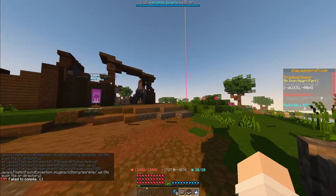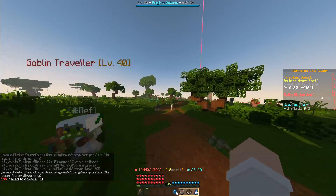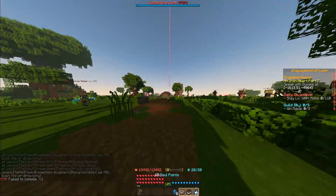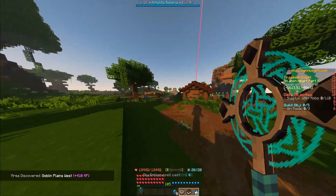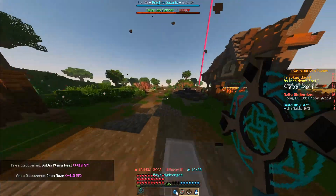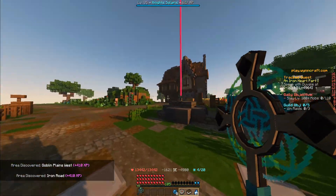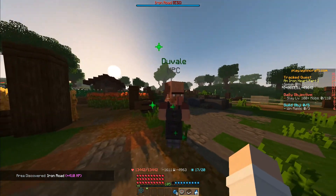And then we're going to continue to the northeast, past the orc camp. Follow this path here, and then we enter this little farm area. And we speak to Duval.